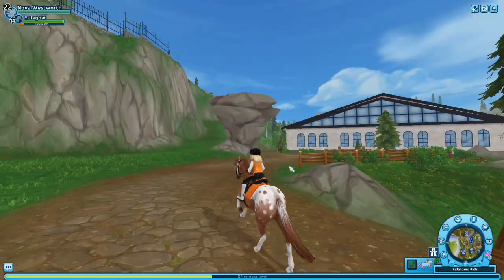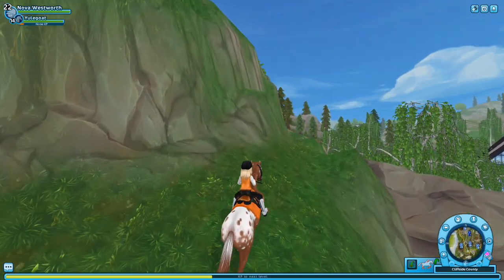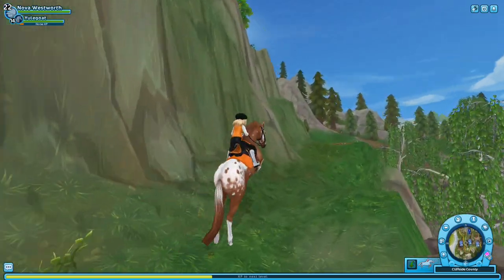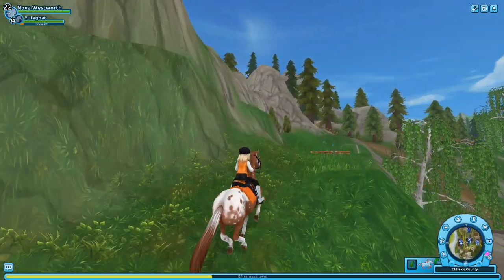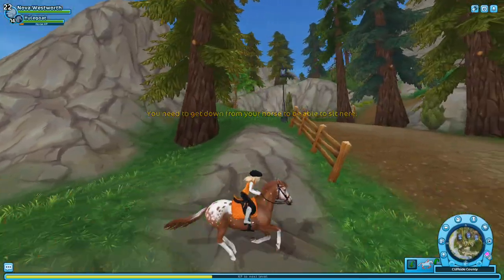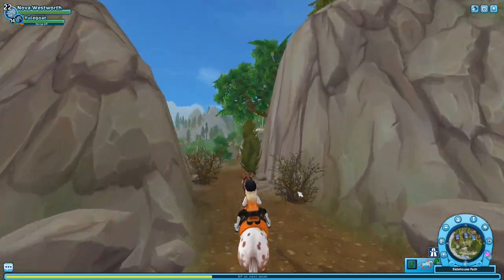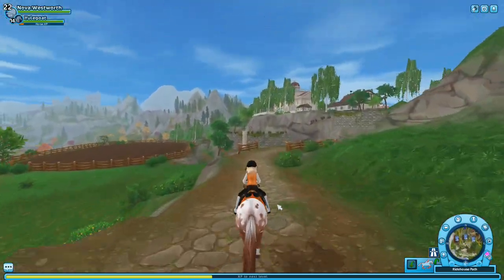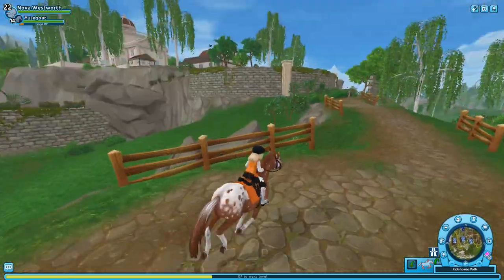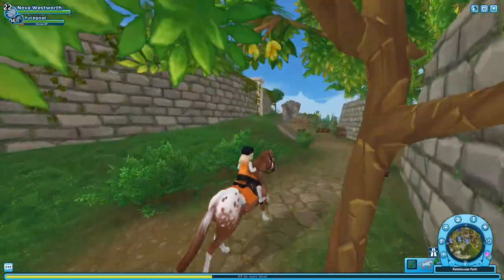And of course the Tennessee Walkers — I want the sooty buckskin, that one is stunning. I want the strawberry roan, the blue roan, the black and white one, the black Tennessee Walking Horse, and the light gray dapple gray. So almost all of them. And for Christmas next year, I might get the white Paso Fino as well as an Icelandic horse, but I don't really know.